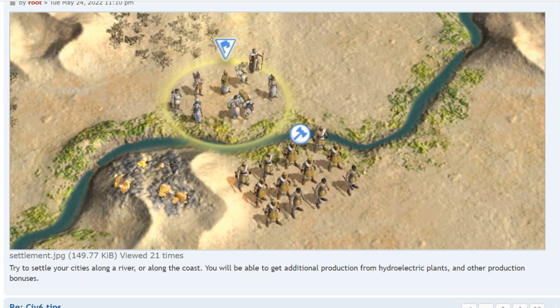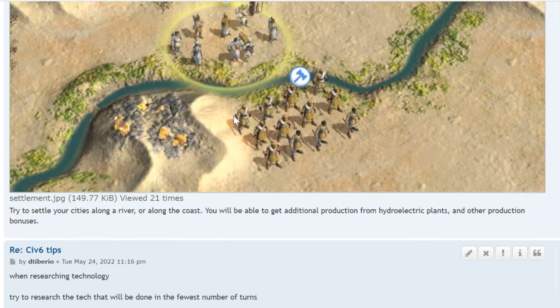Try to settle your cities along a river or along the coast. You'll be able to get additional production from hydroelectric plants and other production bonuses. You also get a defensive bonus from the river, and some vehicles might not be able to traverse certain terrain.